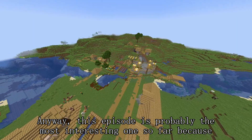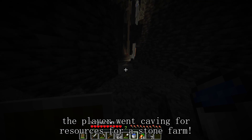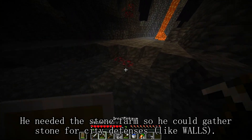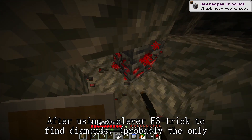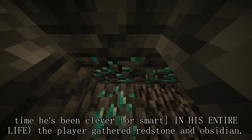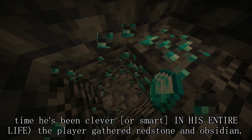This video is probably the most interesting one so far because the player went caving for resources for a stone farm. He needed the stone farm so he could gather stone for city defenses like walls. After using a clever F3 trick to find diamonds — probably the only time he's ever been clever in his entire life — the player gathered redstone and obsidian.